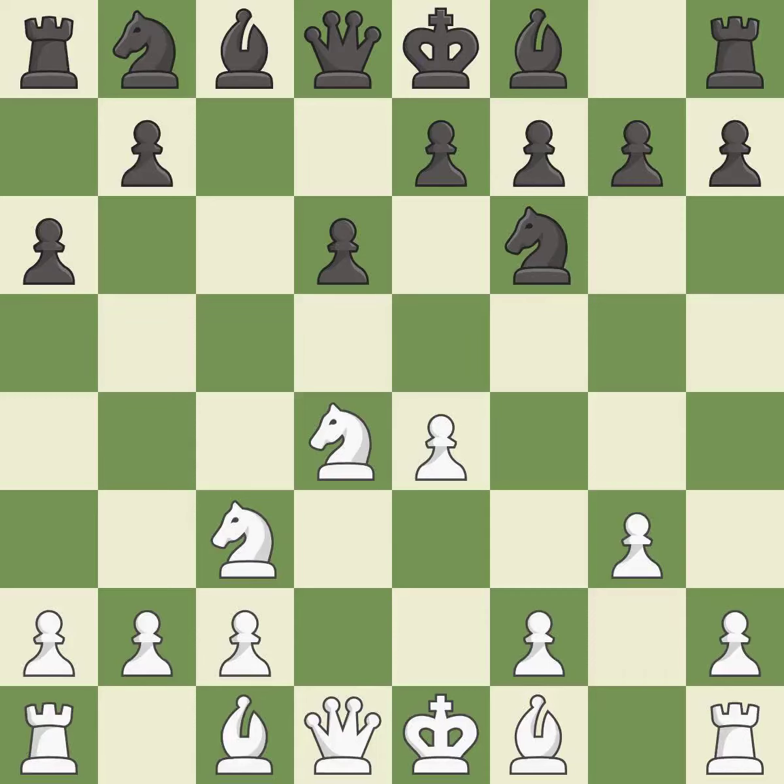G3 prepares to fianchetto the light-squared bishop to g2, where it will control the center from the long diagonal. E5 takes space in the center, attacks the knight on d4, and allows the dark-squared bishop to develop.